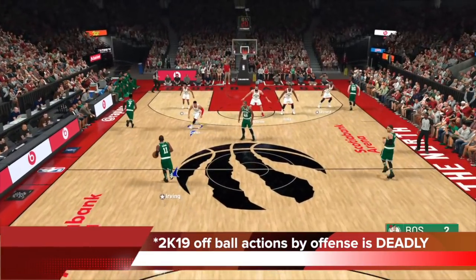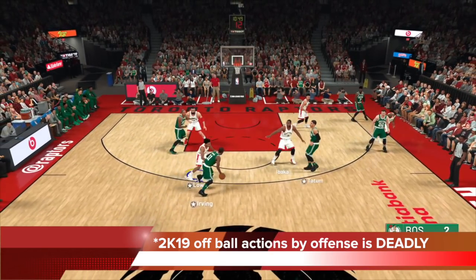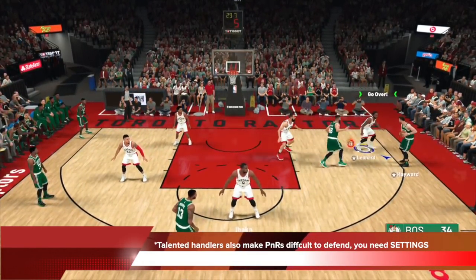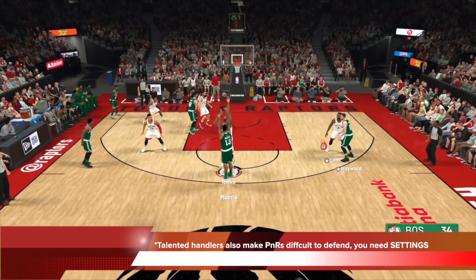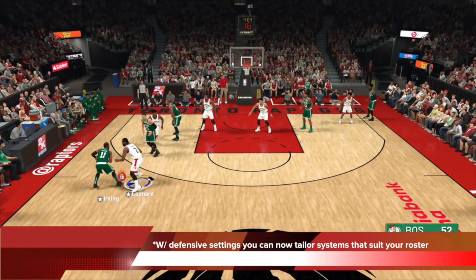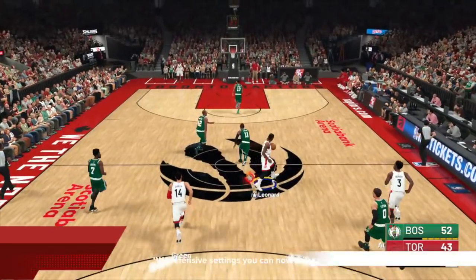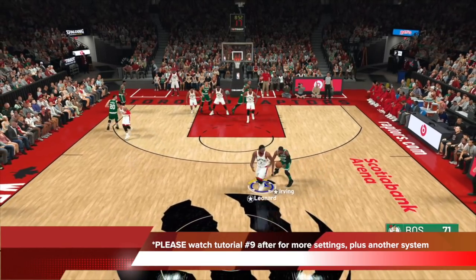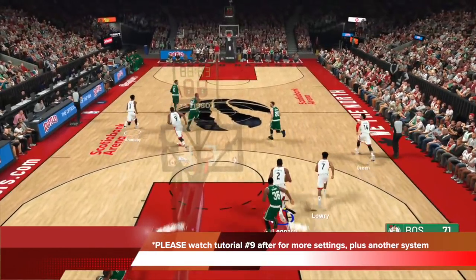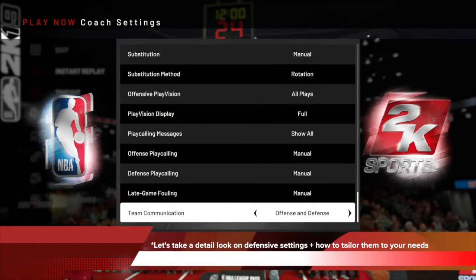As you guys have experienced, 2K19 off-ball actions by the offense are very deadly either against the AI or against another human opponent. If they're running any kind of sets with an off-ball action, you're going to need settings to shut it down. Also, talented handlers throughout the game make pick-and-roll very difficult to defend. With the right defensive settings you can tailor-make a system that suits your roster — in this case I'm the Toronto Raptors and defending through Kawhi has netted me a lot of benefits. Let's take a detailed look at defensive settings and how to tailor them to your needs.